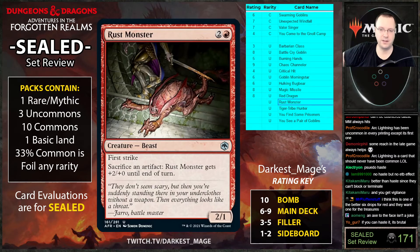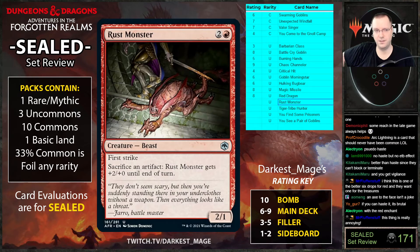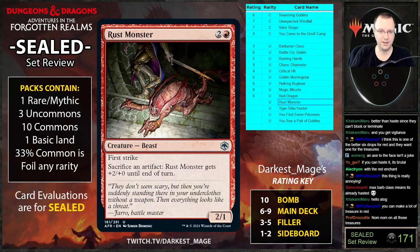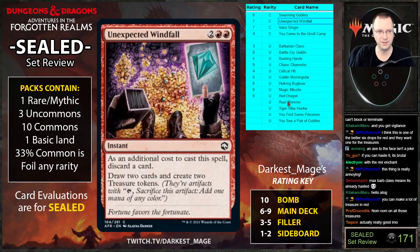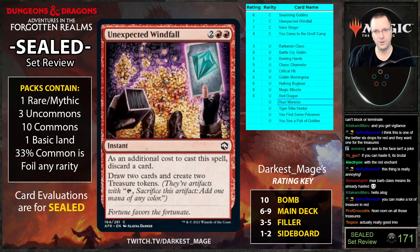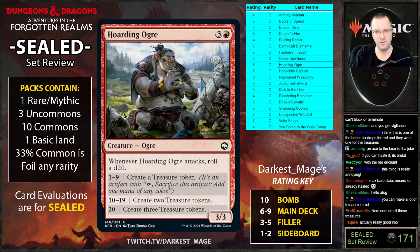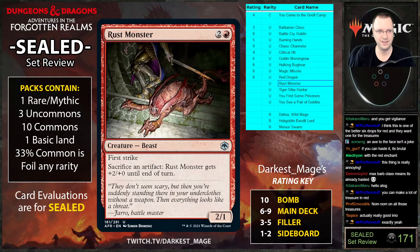Rust Monster: sacrifice an artifact for plus two-oh and first strike. Three cost, two-one first strike. This card is really good. Here's what's going to happen — you play Rust Monster on turn three and attack on turn four. Your opponent can't even block it because if you have four mana open you're bluffing Unexpected Windfall. And what if you go Rust Monster into Hoarding Ogre? Your opponent is just dead — they can never block this guy.